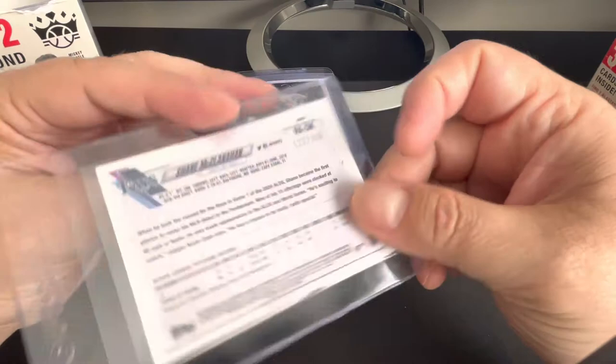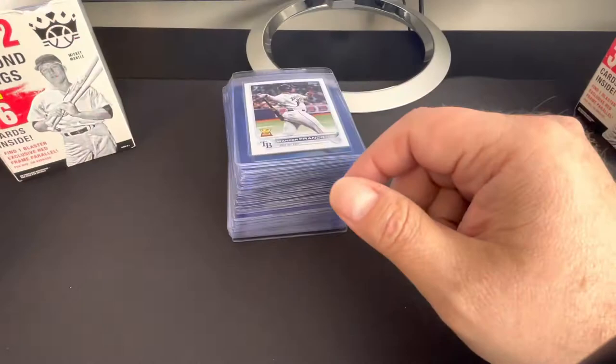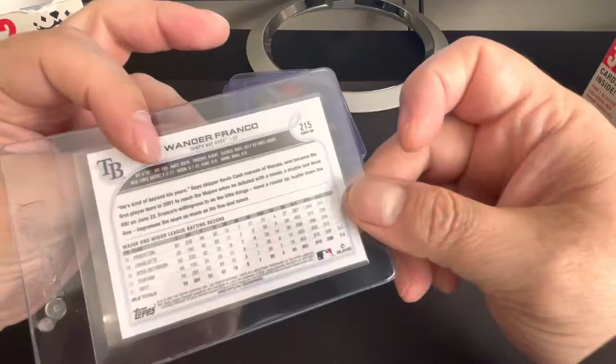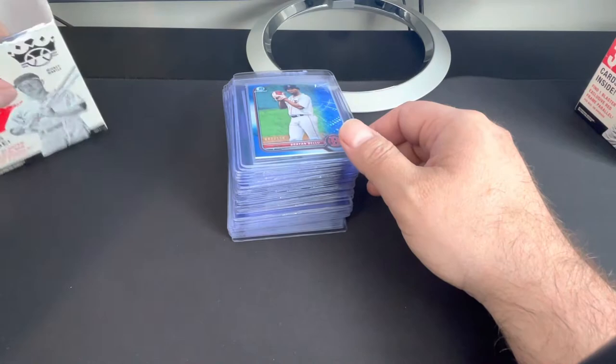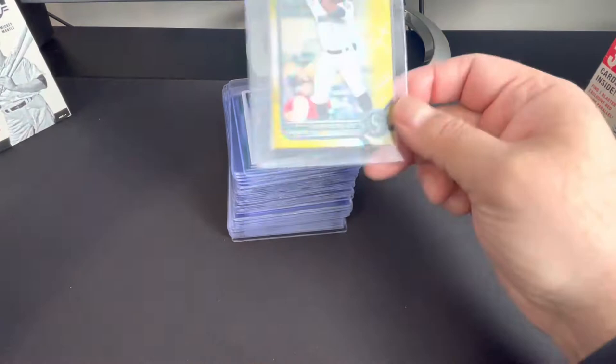Shane McClanahan, blue wave at 150. I've got the same card but mine's off-center, so that one's nice. Got the Wander Franco short print from Series 1. Got a Bryce Harper rookie card purple — this could come back as an upcharge. That thing is perfectly centered though. Brian Bello.